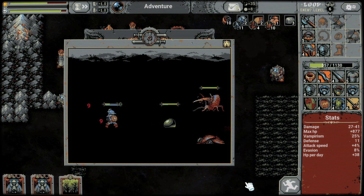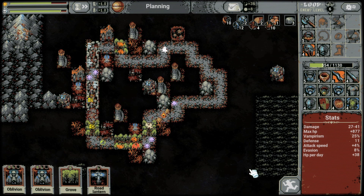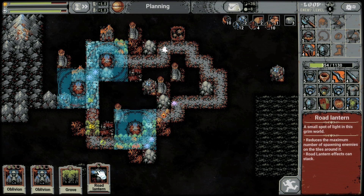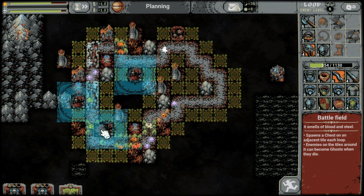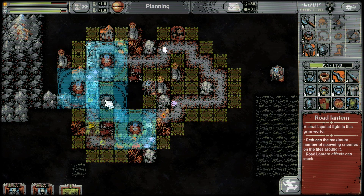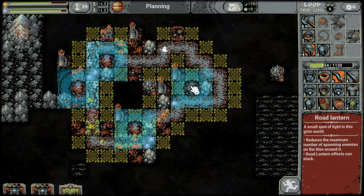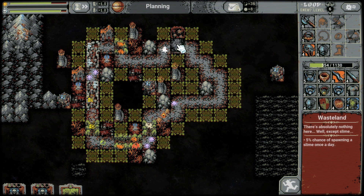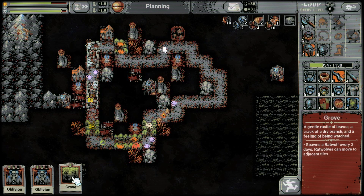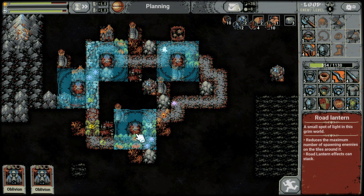And the ring - defense. No. I'm gonna die. Stop - okay, road lanterns reduce the number of enemies spawned. There were a lot of enemies over here, I'm gonna place it over here. And groove is one like this, so we can place it. Yeah.